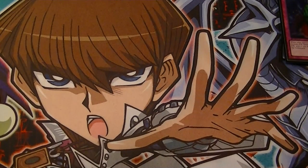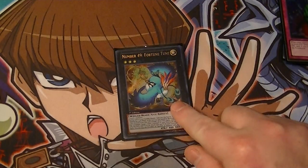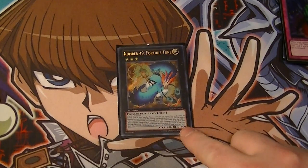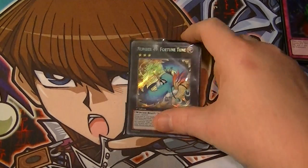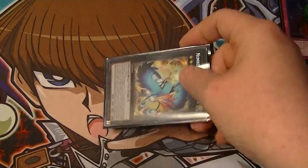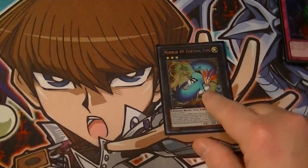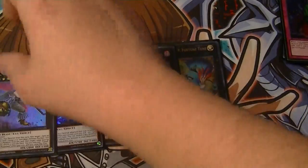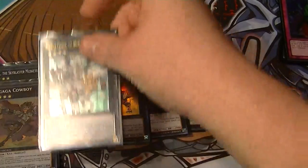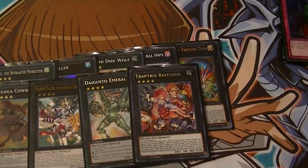As for Extra Deck, that has changed up some since my last one. One Rank 3 — Number 49, Fortune Tune. This does come up occasionally having two Lizards; especially if you're about to go into time, drop this, get that extra 500, and recycle your Lizards so you can still draw. Rank 4s: Feral Imps, Diamond Dire, Abyss Dweller, Castel, Cowboy, Maestroke, Diagusto Emerald, and Rafflesia.